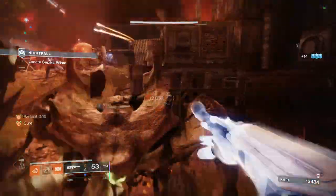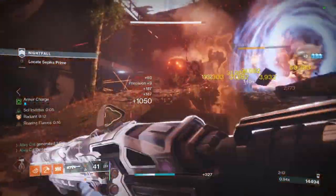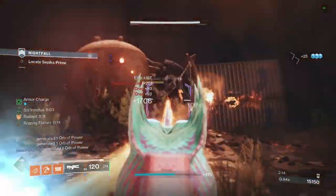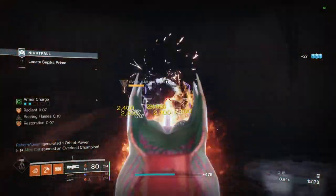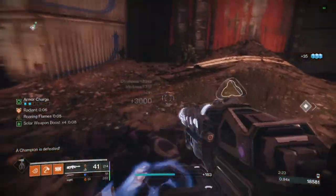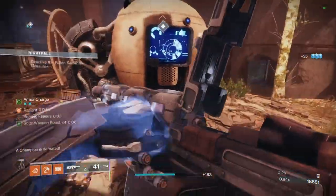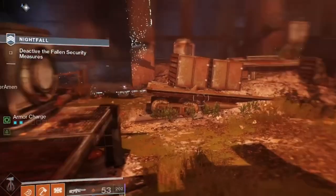Burning Steps is often considered a lower tier Titan exotic, and that's because the damage bonus comes with a lot of restrictions. You gain a stack on any ability kill, but only have a chance to gain a stack with weapon kills. This means you either need to use your abilities to gain stacks quickly, or kill a lot of enemies to stack up to times four and start seeing a benefit over simply stacking times three solar surge in your boots. Once you have the buff fully stacked, you need to gain another stack every 10 seconds or the entire buff disappears completely.